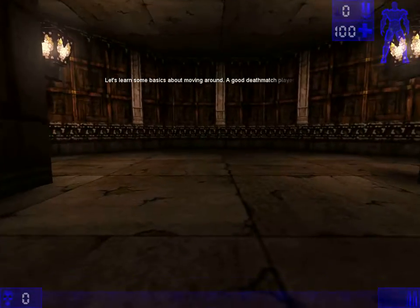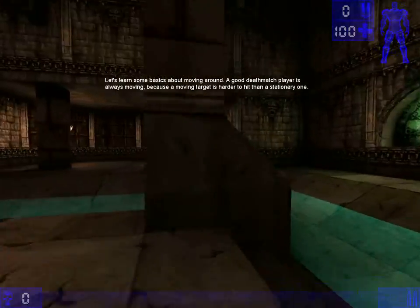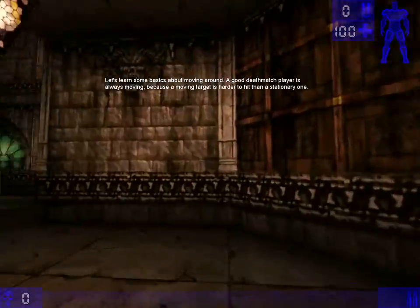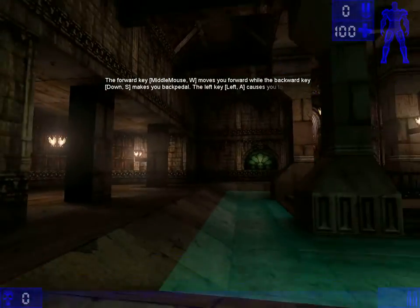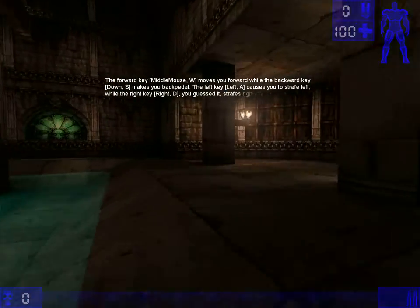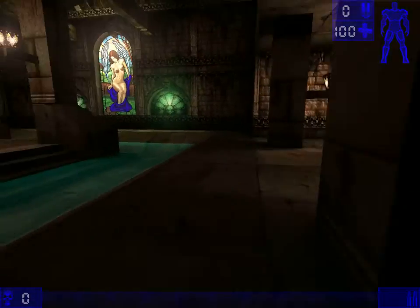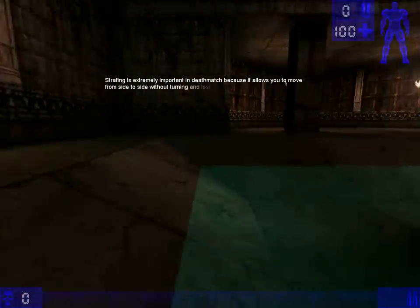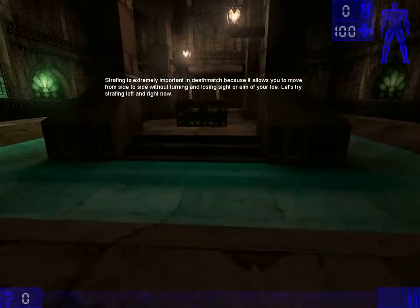Let's learn some basics of moving around. A good deathmatch player is always moving, because a moving target is harder to hit than a stationary one. The forward key moves you forward, while the backward key makes you backpedal. The left key causes you to strafe left, while the right key, you guessed it, strafes right. Strafing is also extremely important in deathmatch because it allows you to move from side to side without turning and losing sight of your target.